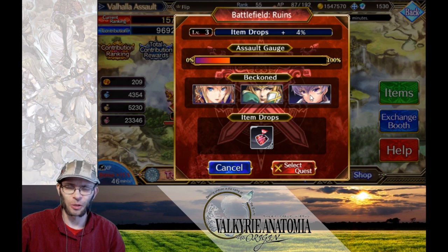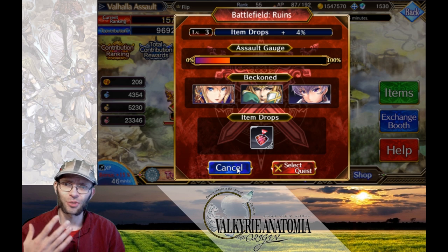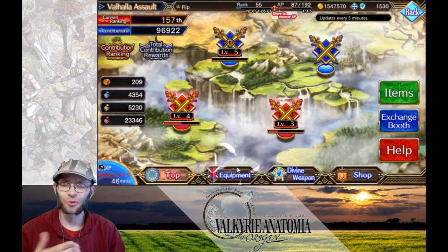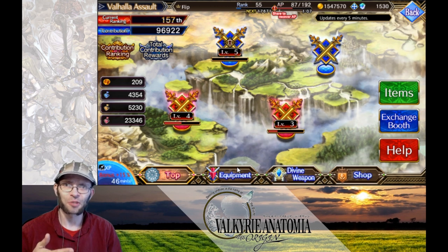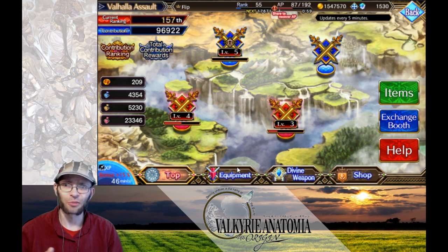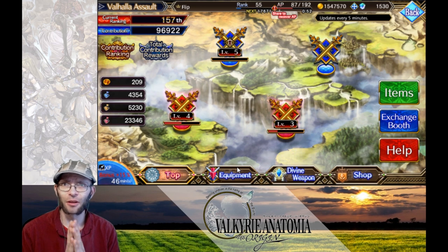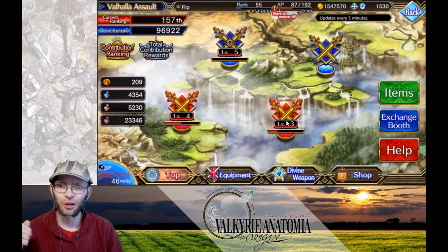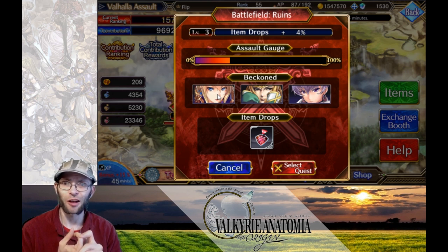This stage is requiring two gacha characters and Chloe. Say you don't have either one of those but you still want to run this stage and get the optimum rewards. There are three different types of gems that drop in battle in this scenario. Normally when you hit an enemy upwards it drops one type of crystal, and downwards another — that's the gold and the yellows. In this event, whenever you hit an enemy at any time, it can drop red crystals, and red crystals can add a bonus to your contribution rewards, allowing you to farm out more from the stage.